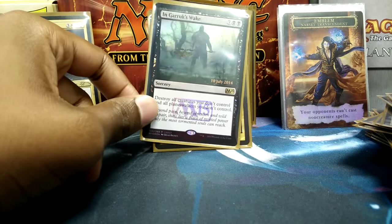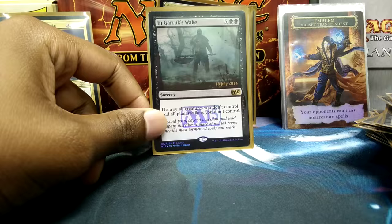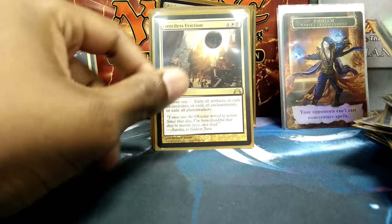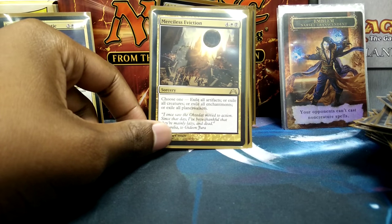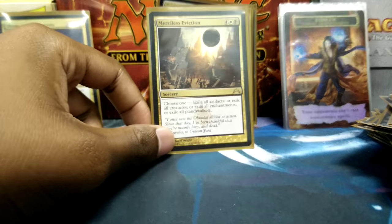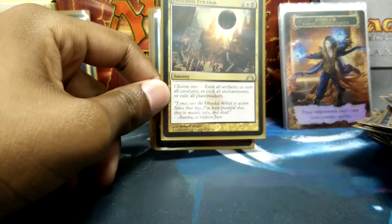In Garruk's Wake is for times when I don't want to wipe my own side of the field — it's late game and I want to make sure none of my opponents can overrun me. Merciless Eviction is very flexible: it exiles instead of destroys, stopping indestructible creatures and sliver strategies, and it's flexible in what I need to remove — maybe I want to get a Planeswalker, or a troublesome Enchantment or Artifact.